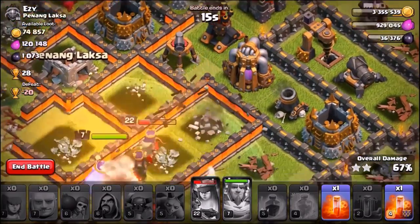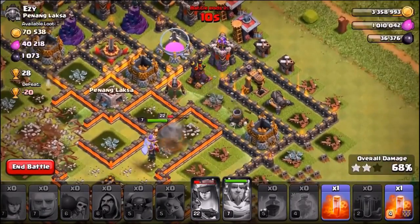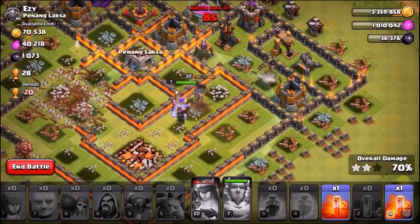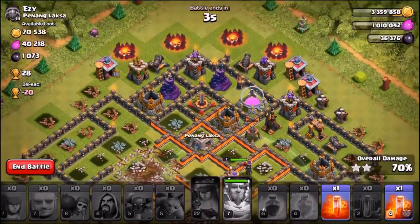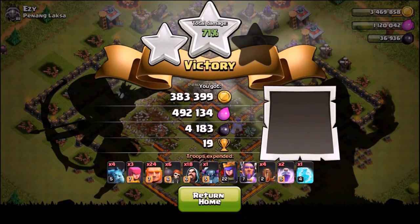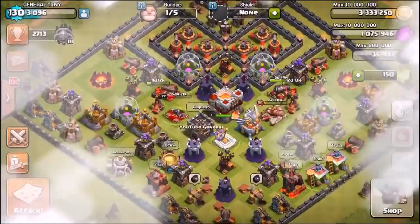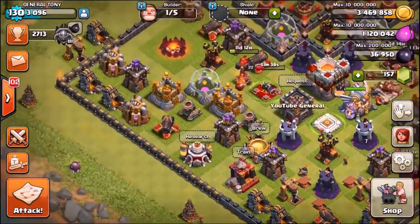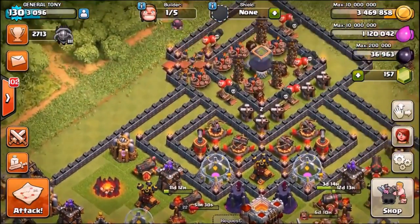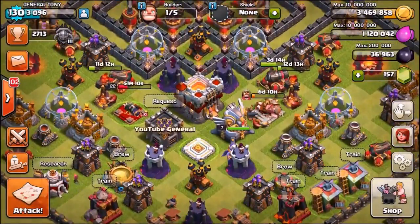All we need is that one Elixir Drill there. Can we get the Elixir Drill? The Queen — yes! I love you, Queen! She grabbed the Elixir for us, and she's taken out the Mortar. We just passed 70%, meaning we are going to get 100% loot bonus. So let's end it there. We got close to or just over a million in loot including the loot bonus, and close to 5,000 more Dark Elixir. The Dark Elixir heist was definitely a success — we got 10,000 Dark Elixir inside of two single raids. That means we're already up to 37,000 Dark Elixir once again.